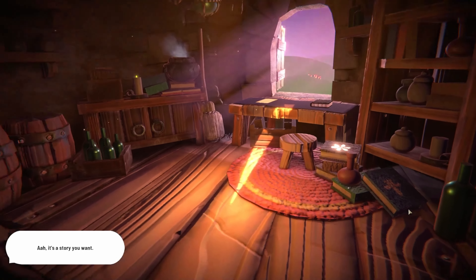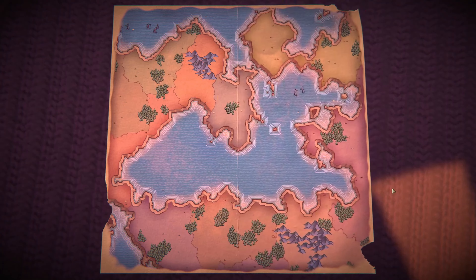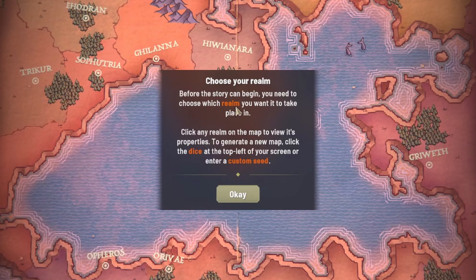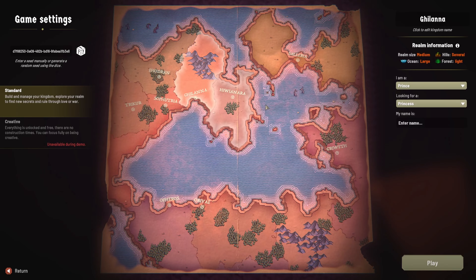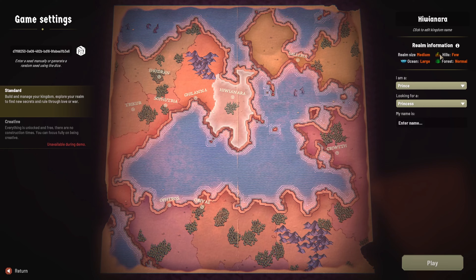It's a story! It looks so cute, the design looks incredible already. I really like it. The atmosphere — look at just the light shining on here. Love it. Okay, choose your realm. Before the story can begin, you need to choose which realm you want it to take place in. This one interests me — it's surrounded by water. I'm gonna try to pronounce this: Hiwinara? We're going with it.